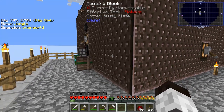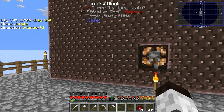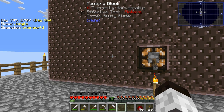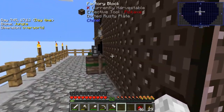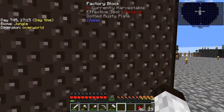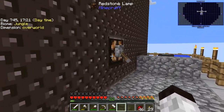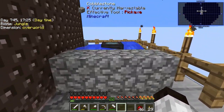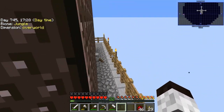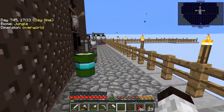I found out shortly after starting this up that every so often a mob spawns in here and whether it dies or gets attacked, something happens that causes fire. Fire has two bad things about it: first, it causes the light level to be too high so mobs don't spawn, and second, the fire actually consumes the cursed earth.